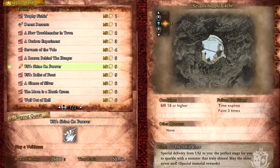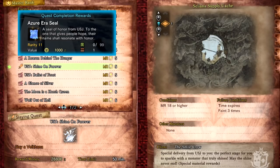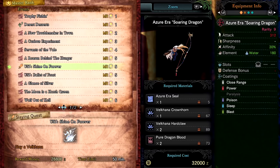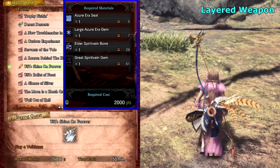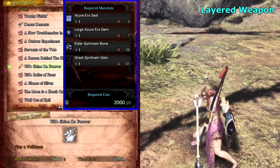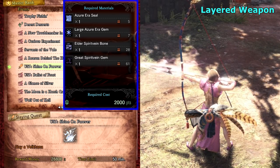The second Master Rank event quest is USJ Shine On Forever against a Velcana in the Supply Cache Arena. This drops Azure Era Seals — one is dropped 100% of the time but I've had 5 from the same mission. You can craft the base weapon for the Azure Era Soaring Dragon Plus bow, which is the bow I mentioned earlier. To craft this as a laird weapon design you will need both Azure Era Seals from this quest along with large Azure Era Gems from the previous quest, Ballet of Frost.